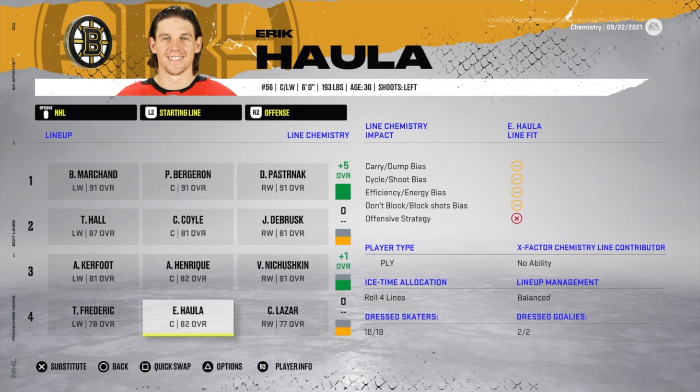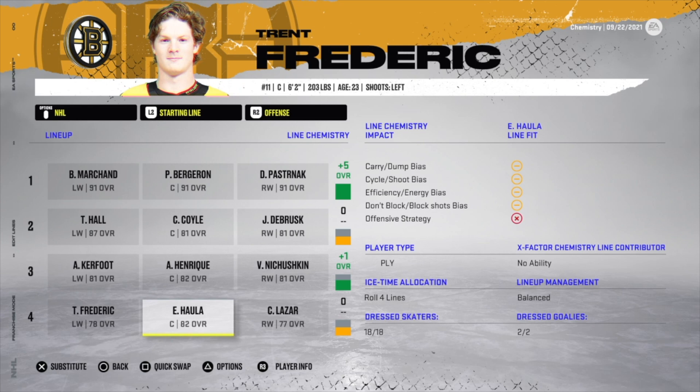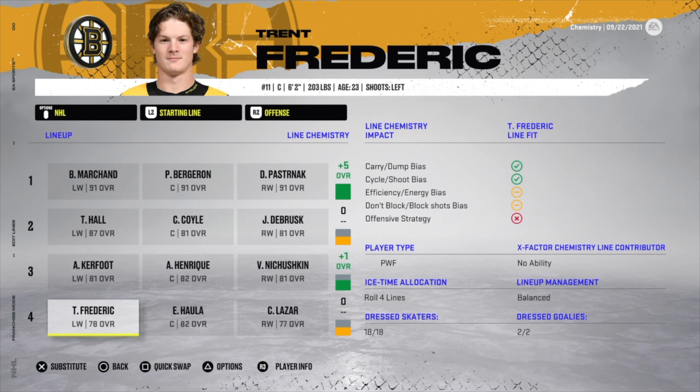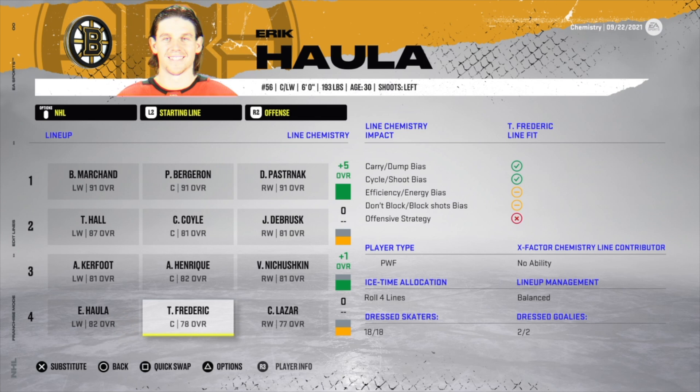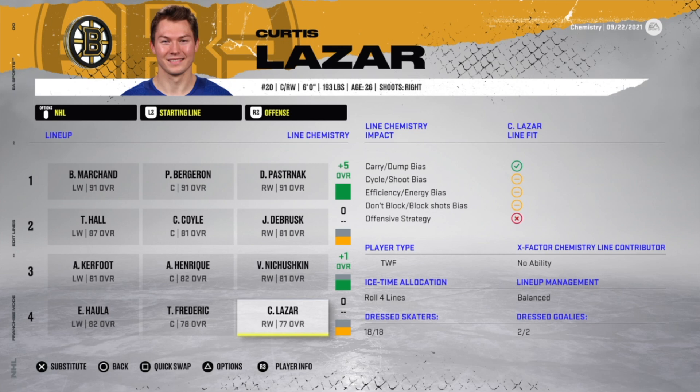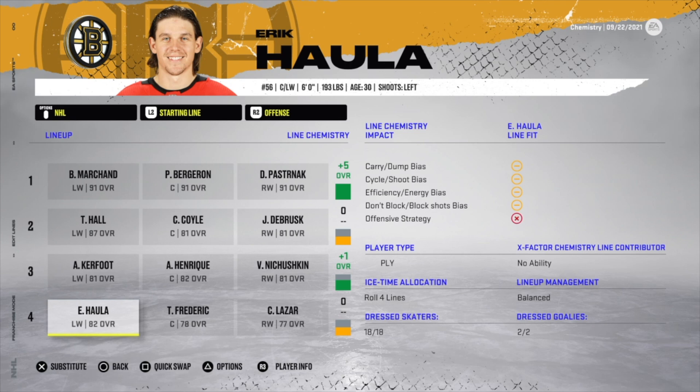The last thing I want to make sure I mention: player positions do matter for chemistry. If Haula is a center/left-wing playing at center, and Frederick is just a centerman playing left wing, this could bring a plus one line down to a zero. Switching them gives the plus one back. Centers playing on wings, or left wings and right wings playing on the wrong side, can also affect chemistry — I had a situation where swapping left and right wing gave me a plus one.